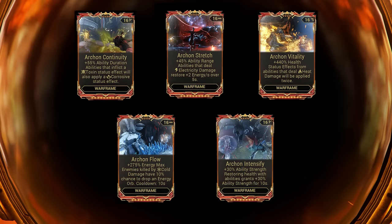So these are all of the Archon mods — you saw them on the thumbnail most likely — and we'll start from left to right, starting with Archon Continuity. This is essentially Primed Continuity with a buff: ability duration, and abilities that inflict a Toxin status effect will also apply a Corrosive status effect. So Warframes which inherently have abilities that do Toxin now do Corrosive as well, and are a lot better. Archon Continuity: very strong, very good — 10 out of 10, would recommend if applicable.